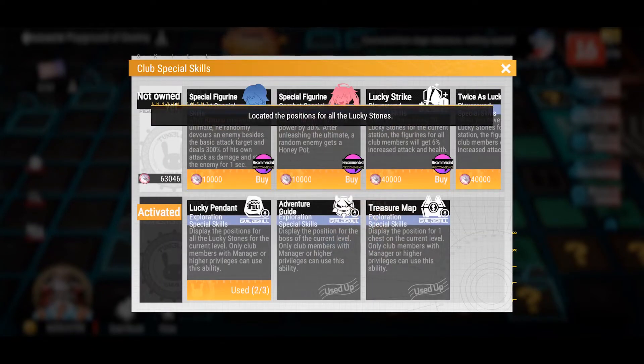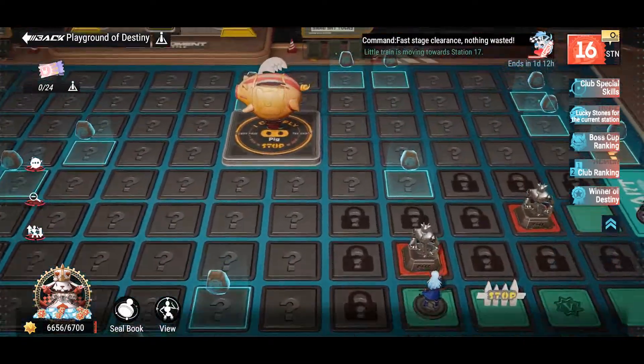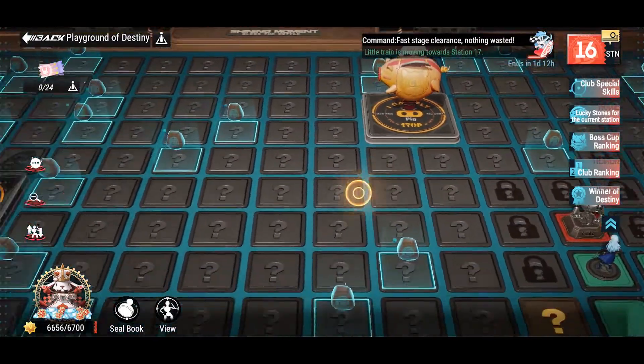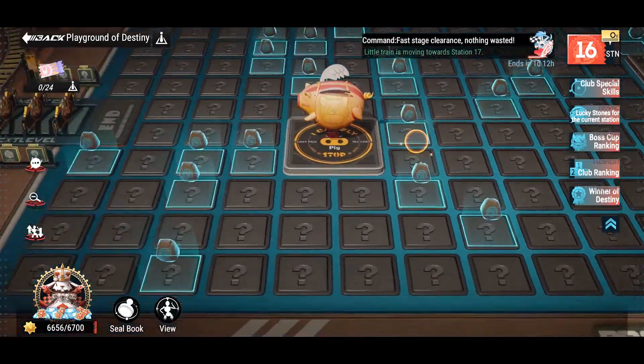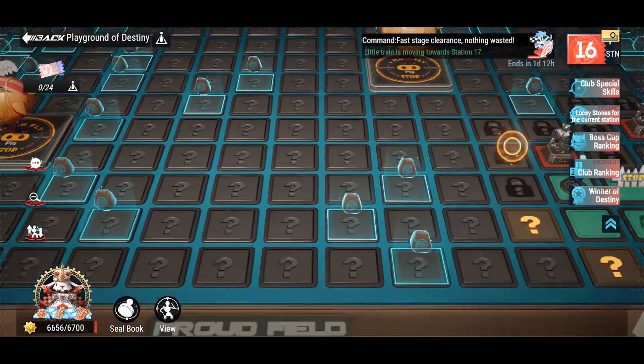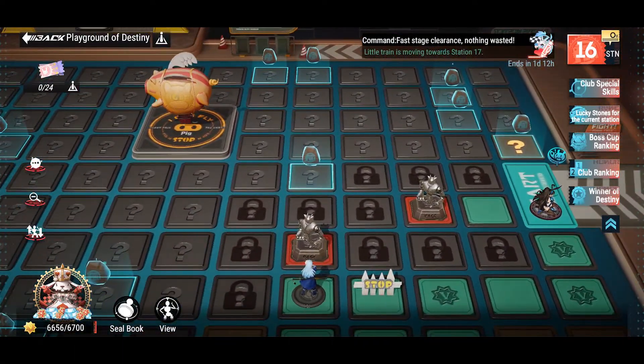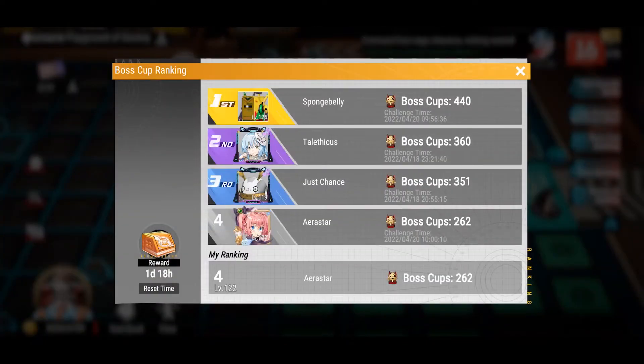Here, if we use the lucky pendant exploration special skill, you can see on the map all these highlighted areas where the lucky stones are that you can go ahead and pick up. Please keep in mind, only the manager position, assistant manager, or whoever started the club — the president or something — are the only ones that can actually use these skills.